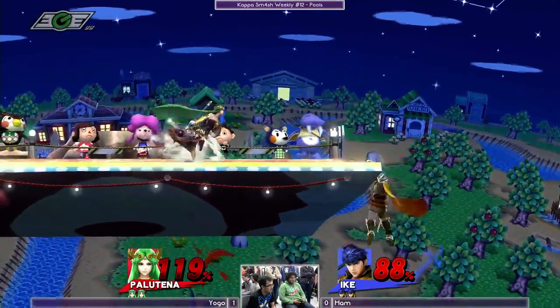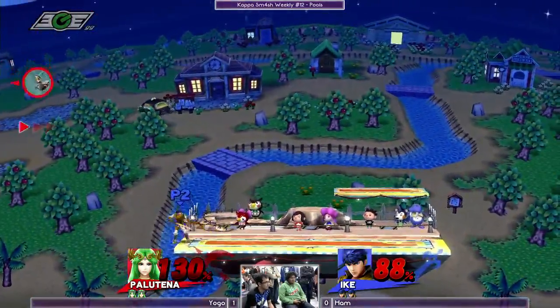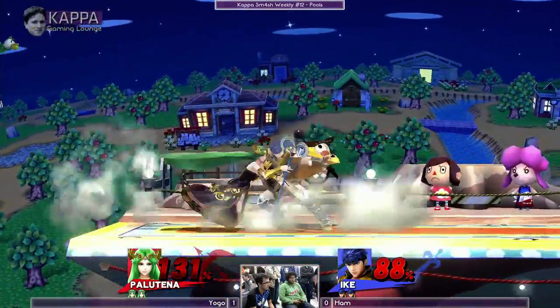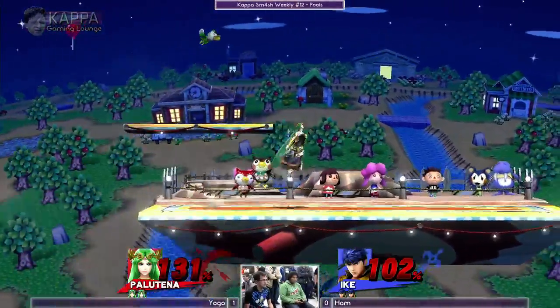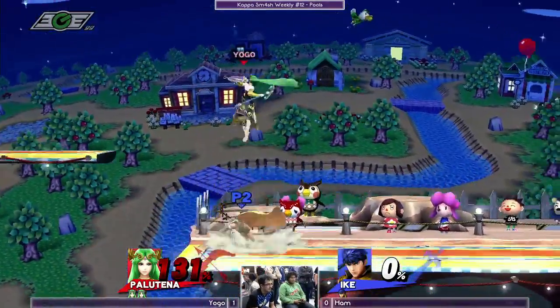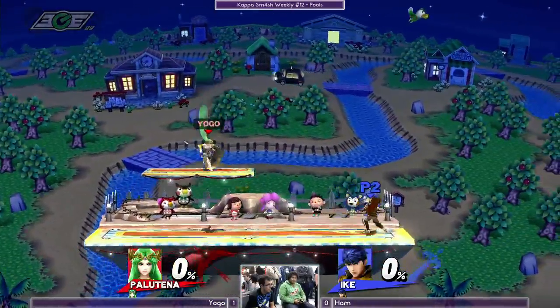Yogo is definitely an impressive Palutena — he knows the setups, he knows the DI mixups, he knows the traps. Okay, jabs — that might kill, that will kill. And that forward smash will kill, so we're just gonna reset it right now, 1-1.